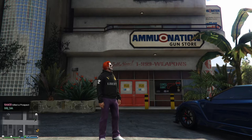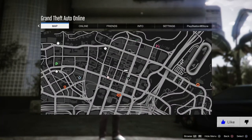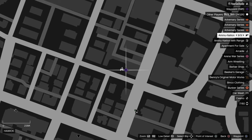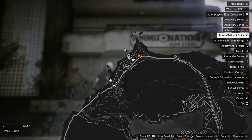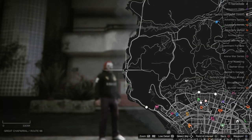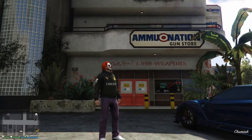So I'm at an Ammo-Nation right now. If you go to your map, you can find these really easily. It is the gun icon. If you go over these and select it and scroll through them, you can find them on the map in various locations. They're all over the map, however there are only nine locations.